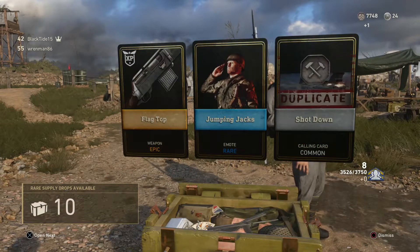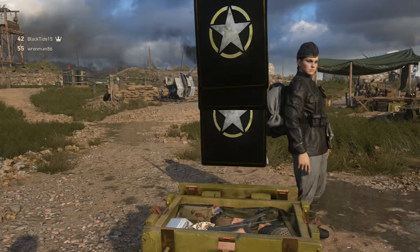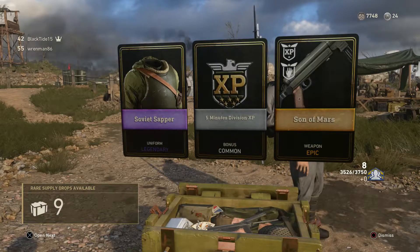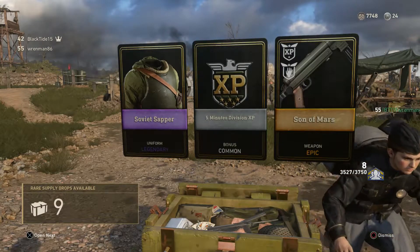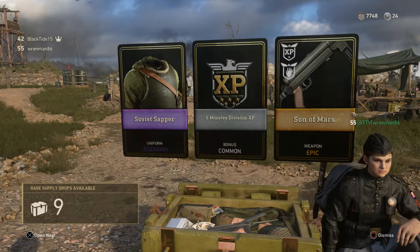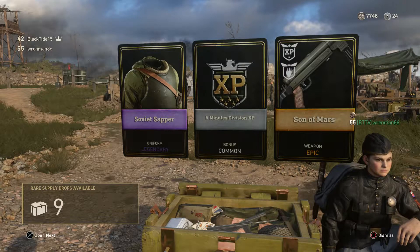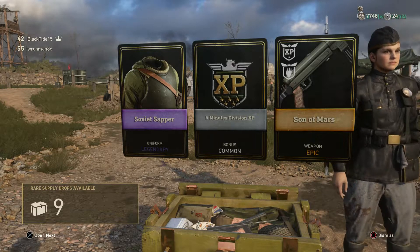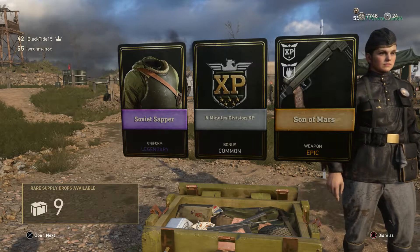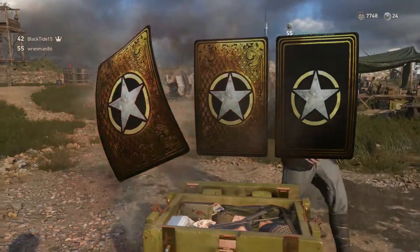Flag Top — oh, that's Toggle Action. Only 10 supply drops to go. There's another epic — Son of Mars. What is that? MP40? That's got a bunch of boosts on it too — extra XP and there's a zombies boost for it as well. I haven't really seen any epic variants of the MP40 apart from the one that you get for completing Airborne Division, the Do-Re-Mi. I haven't seen another one.